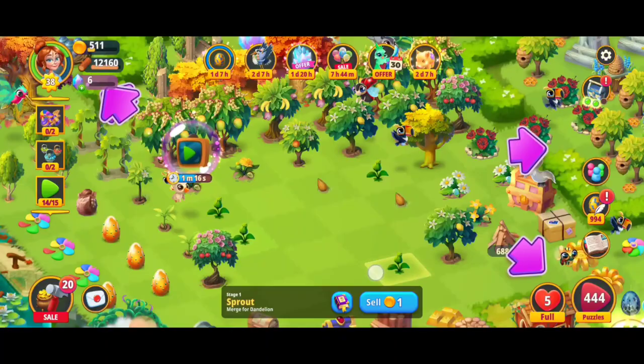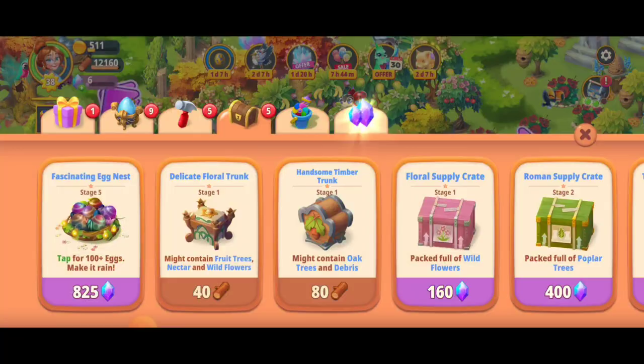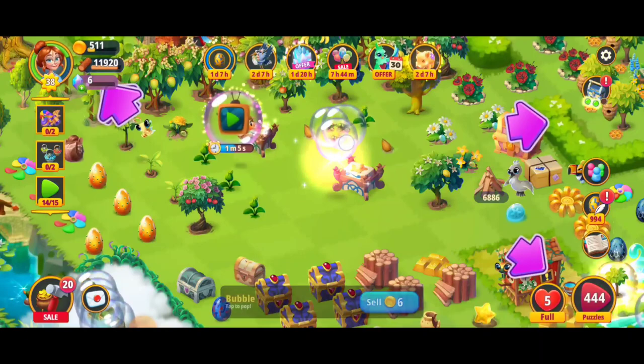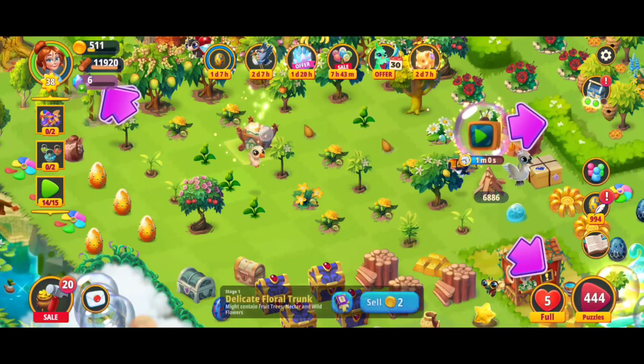So one way to get those fruit tree seeds is giving the fruit trees some room to grow. Another way is with the delicate floral trunks. Here I'm going to get six of them, make a five merge, and if we open these up we're going to have the higher level of the fruit tree items.